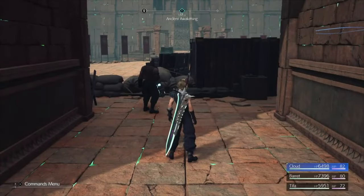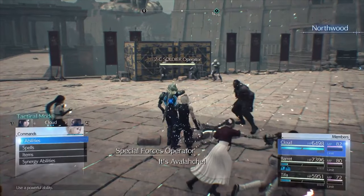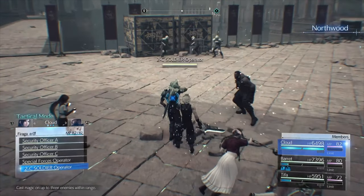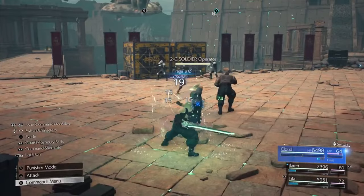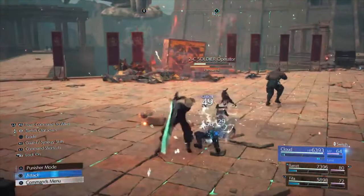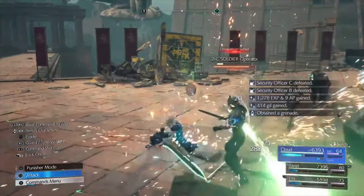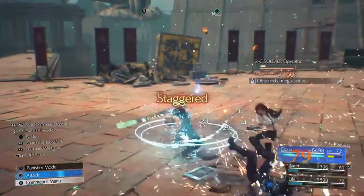The farm spot is at Chapter 13 of the Temple of the Ancient. This will net you around about 4,000 XP for just killing five enemies roughly every 10 seconds, and then it'll take roughly about half an hour to go from level 50 to level 70, the maximum level.